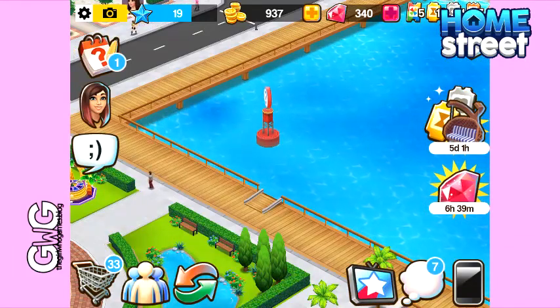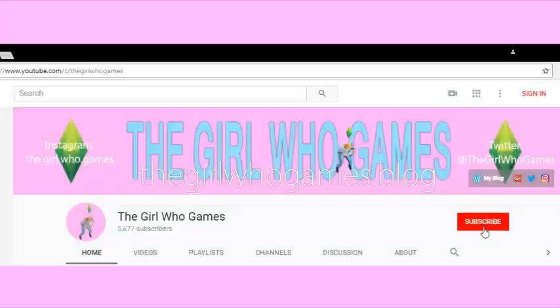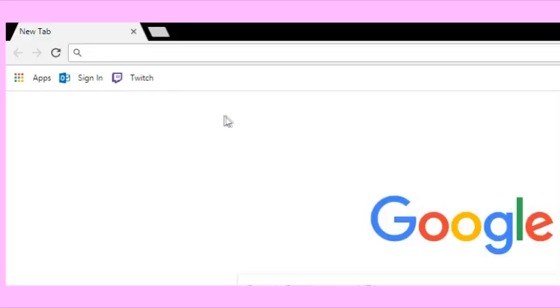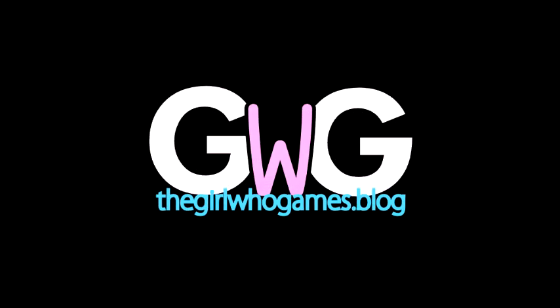Now that cruise ship is going to leave and it'll say the next one will arrive in eight hours. The next one might be a golden cruise ship or it might be a normal cruise ship — it is random. If you found this video helpful please like it and subscribe to my channel. I post weekly Home Street videos and also have a blog at thegirlgames.blog where you can find posts about Home Street as well as other games such as The Sims FreePlay and Sims Mobile. Thanks for watching, bye!